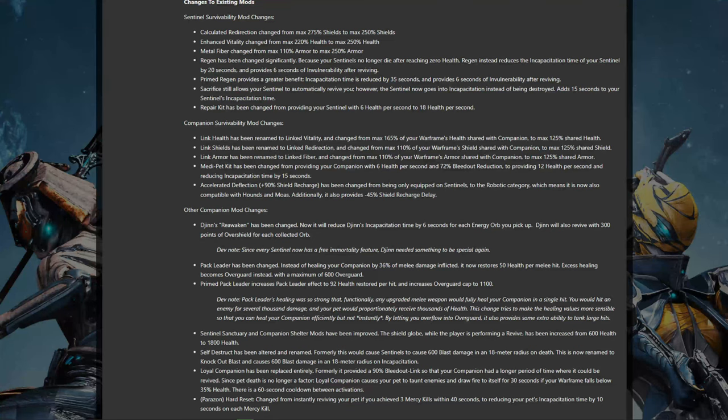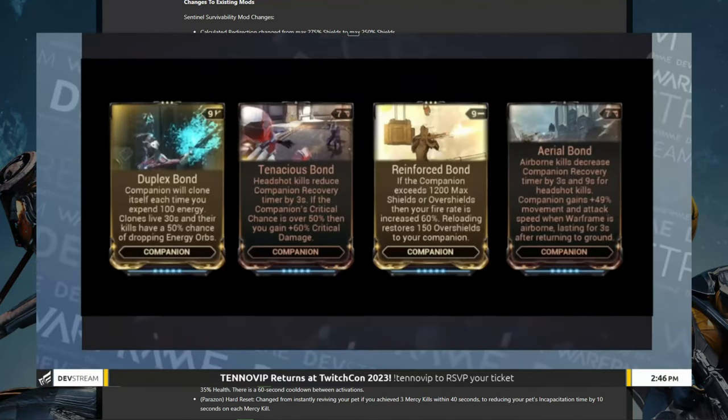Various other mods are getting a shake-up too. Pack Leader has nerfed healing, but also adds Overguard to companions. Djinn's Reawaken mod will now bring you back sooner based on energy orbs picked up, and grants Overshields on spawn based on the orbs attained. Spare Parts is being changed from giving rare resources on Sentinel death, to marking enemies for additional loot periodically. Overall, companions will be more resilient and permanently available, which is great news all round. We're also getting some new companion mods soon, but the details are mostly under wraps, so I'll bring that to you when it's a reality.